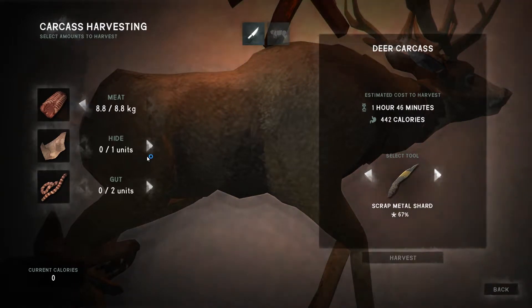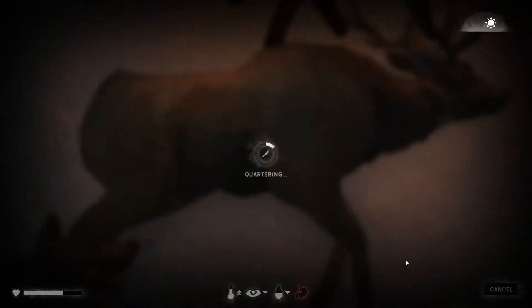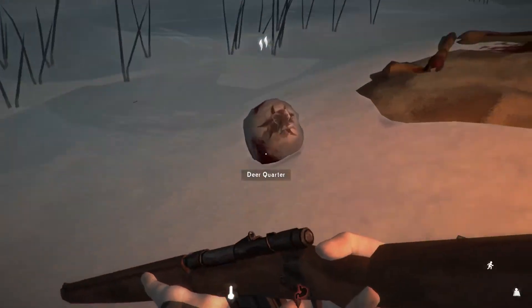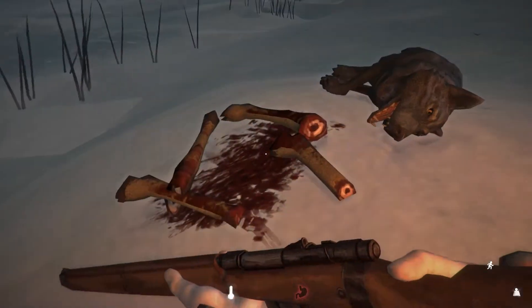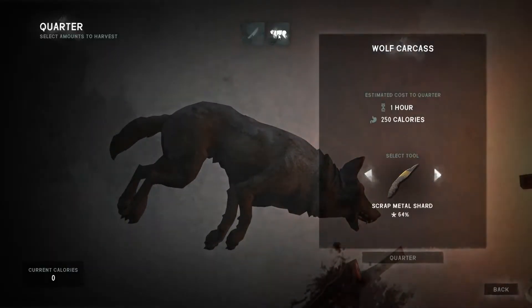We can harvest the whole lot and we've got time to do that. Although I know that if we quarter it, it doesn't seem to make any difference which tool we use - if we quarter it we're going to get the hide, the gut, and all the meat that we can harvest from the bags later. If we pick all those bits up - and of course we have a wolf as well. Oh, we can quarter the wolf! I didn't realise that - perfect, we'll do that as well then.